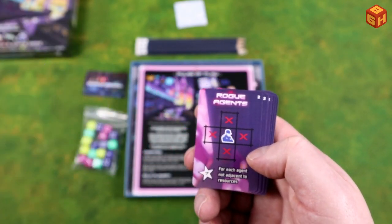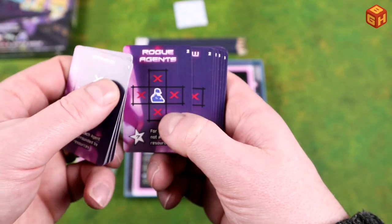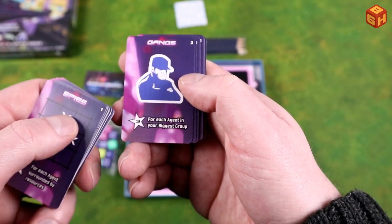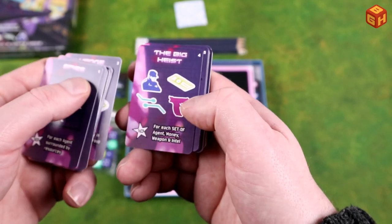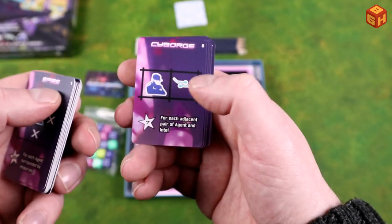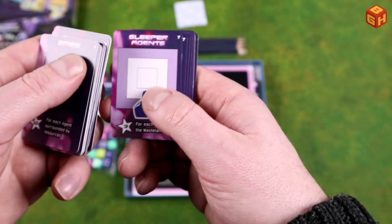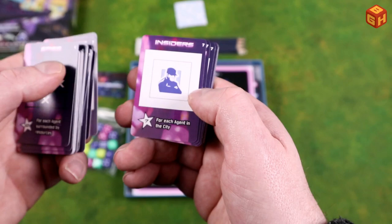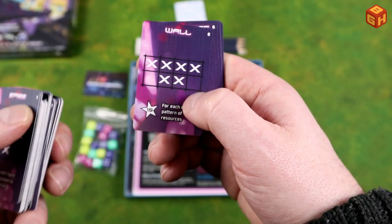For each agent not adjacent to resources — so completely without resources — same for all four things. Then we have gangs: for each agent in your biggest group, three points. Intel, armory, and money, weapons and money — you get 10 points for each set. For each adjacent pair of two symbols you get seven points. And then you have all the combinations: for each agent in the wasteland, each agent in the suburbs, each agent in the city, and for each matching pattern of resources.